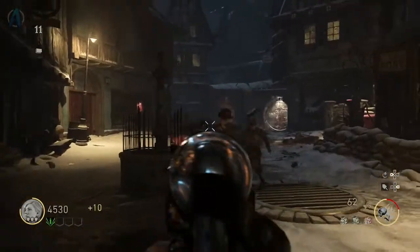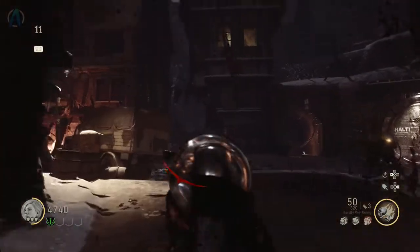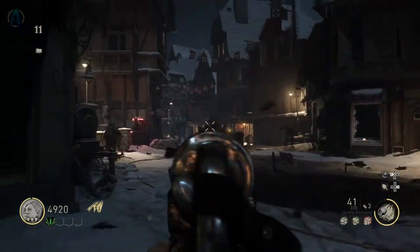Today's video is going to be on unlocking the power and turning on Pack-a-Punch in the new map, the Final Reich in Call of Duty World War 2 Zombies. With that being said, let's get started.